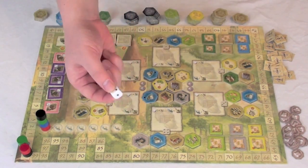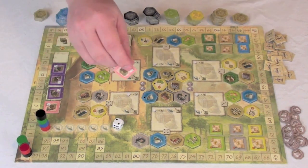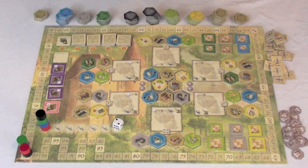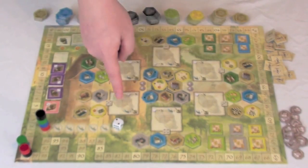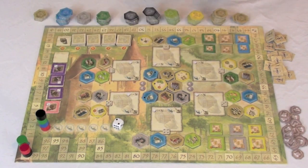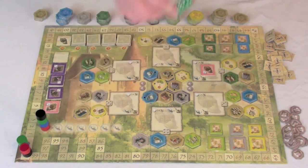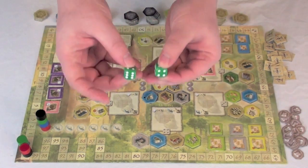Additionally, the first player is going to roll a white die — this one got a two — and they're going to take the first one of these goods markers, which depict a good in a color and a number on them, and put it in the corresponding numbered area on the board. Then, starting with the first player, they're going to take two actions using their two dice that they rolled. These actions are several different things. The first thing you can do is use one of your dice, either one, in order to take a tile from the board.